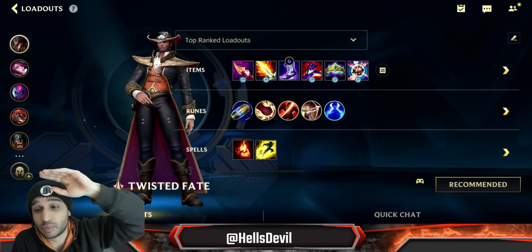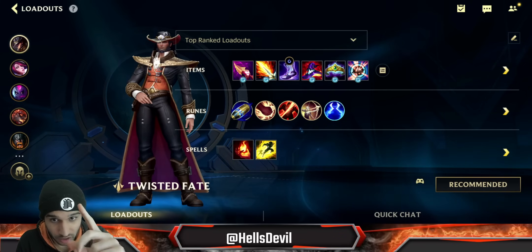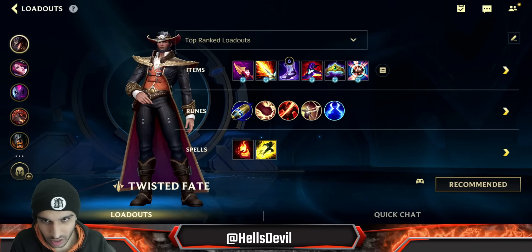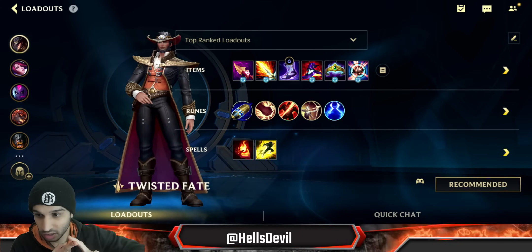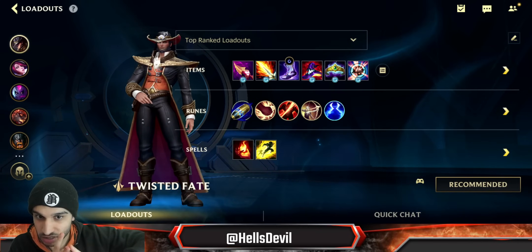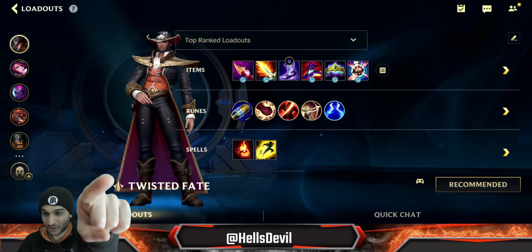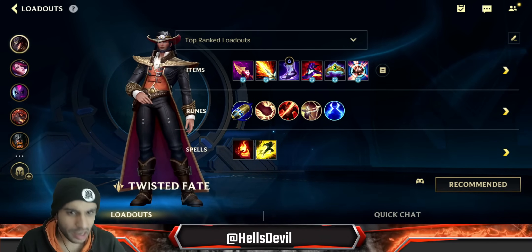Currently Twisted Fate would be in the broken tier of the tier list — this champion is beyond broken right now. And the funny thing is there are so many counters to Twisted Fate right now: Crown of the Shattered Queen, Edge of Night, Veil enchant, and Morgana with a Black Shield. There was also a QSS. These are simply all of the counters to TF.